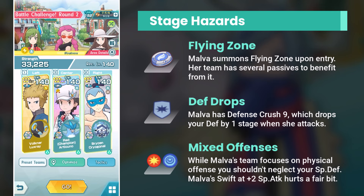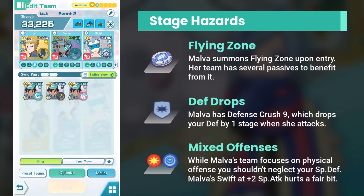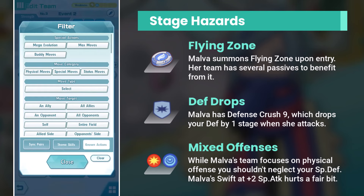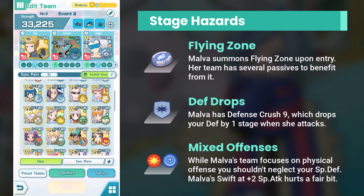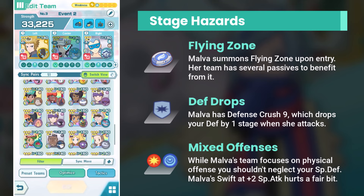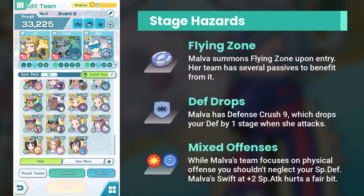If you lack alternate zones or Defog, you can also weaken Malva by dropping her Attack and Special Attack — that effectively accomplishes the same function as removing Flying Zone. Besides that, Malva has Defense Crush 9, which is a very dangerous passive. Whenever Malva attacks, she drops your tank's Defense by one stage. Malva also has Swift, which translates into spread Defense drops. Your first priority should be bringing a tank who raises the party's Defense with Unbending as a passive — that blocks Defense drops. Special Defense raises are also welcome, because Malva's Swift hurts if left unchecked.